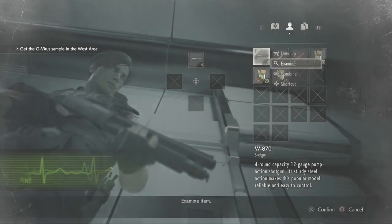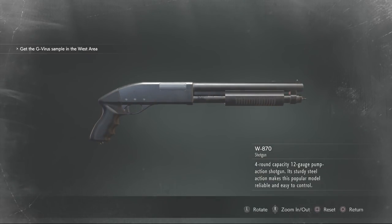Now let's check it out in game. Four round capacity 12 gauge pump action shotgun. Its sturdy steel action makes this popular model reliable and easy to control.